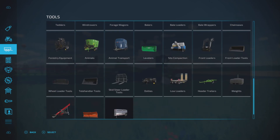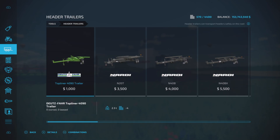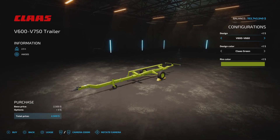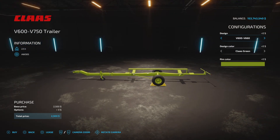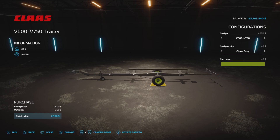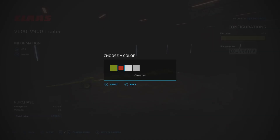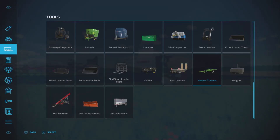Those are 11 slots each on console. For the header trailers, we have two of them: the V600 to V750, which fits three of the headers depending on length, available in green or gray with rim color choices. Then the V600 to V900 trailer with rim color choices as well. Those are three and four slots on console.